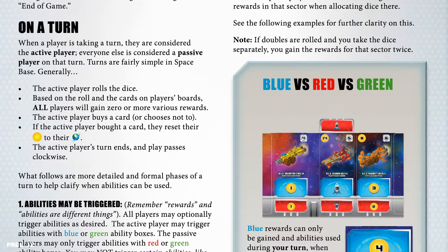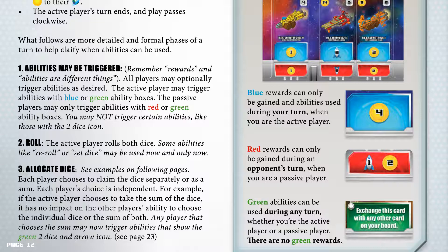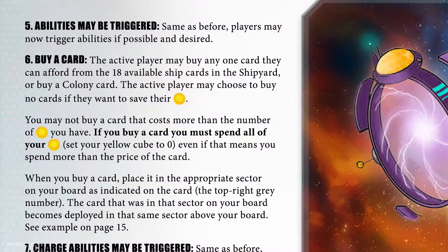Blue versus red versus green. Blue rewards can only be gained and abilities used during your turn when you are the active player. Red rewards can only be gained during an opponent's turn when you are the passive player. Green abilities can be used during any turn, whether you're the active player or the passive player. There are no green rewards. Phase 5: Abilities may be triggered — same as before, players may now trigger abilities if possible and desired.